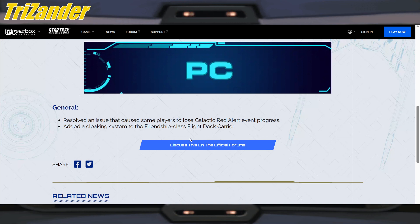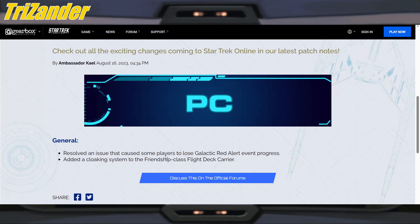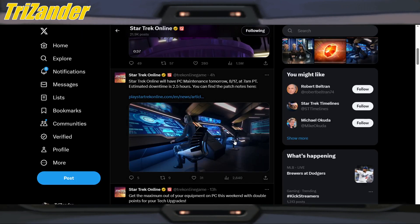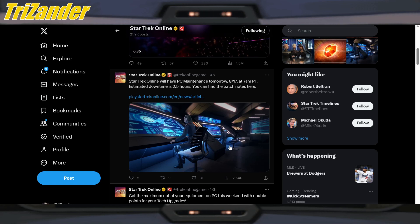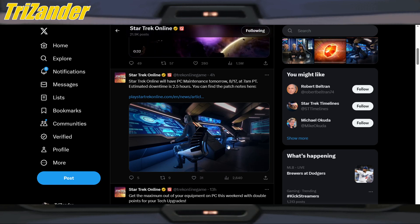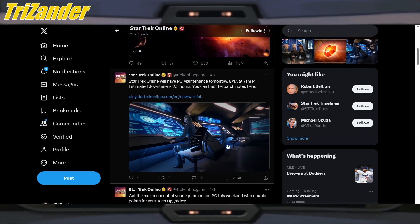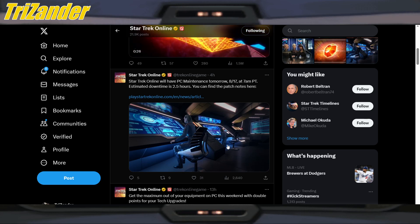The cloaking system should have been there from the get-go, but it is getting added. I know a bunch of Captains who have the Friendship class and are quite enjoying it. It's not our type of ship, but for those who are getting it, it does have some good pet console trait options. Captains, if you do have that ship, let us know in the comments which build is better for the pet builds — or maybe both.